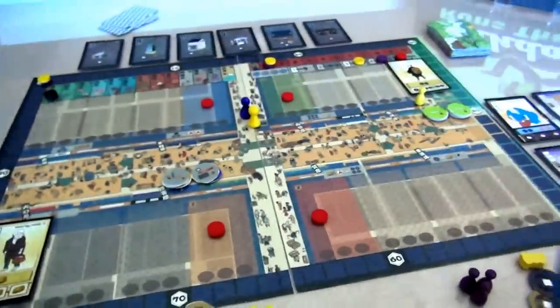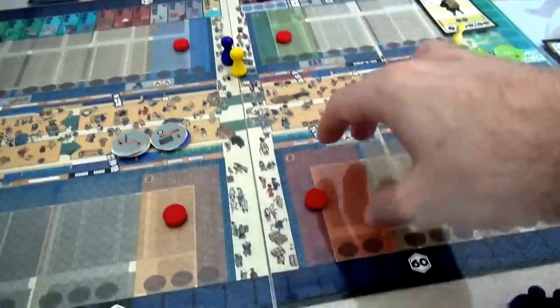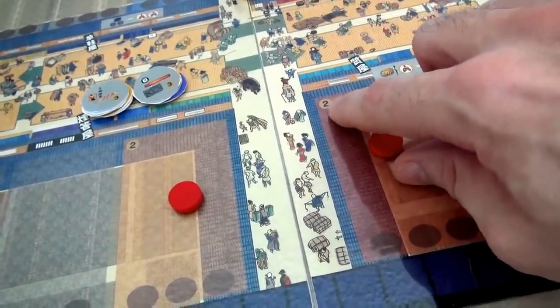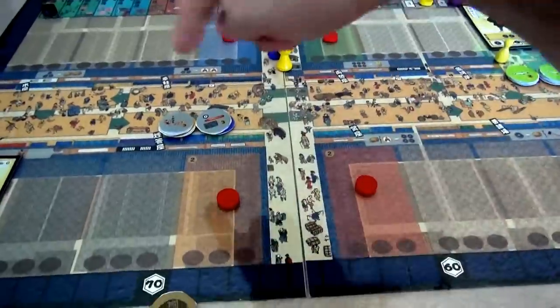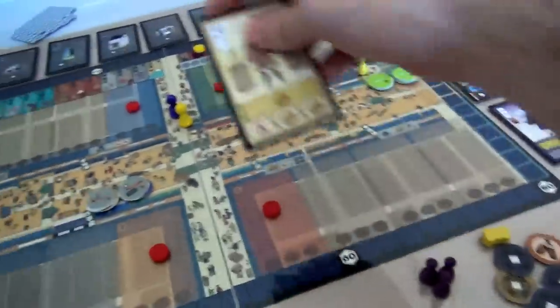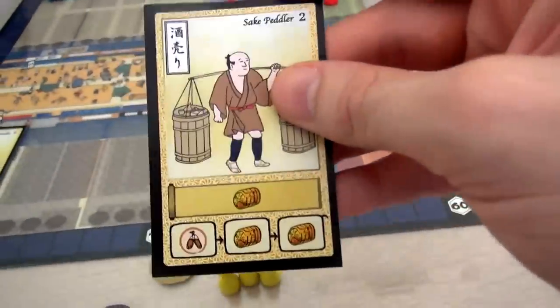Now I have to put him to work in one of the remaining stalls. The marketplace is broken into four blocks. In a two-player game, the inner spaces are not available - we cannot build there, which tightens the board. I could put my sake peddler next door to Jen's guy, or over here in the same market as my eyeglasses guy. Where I put this guy is very, very important - after using the sake peddler, I'm going to move three spaces.